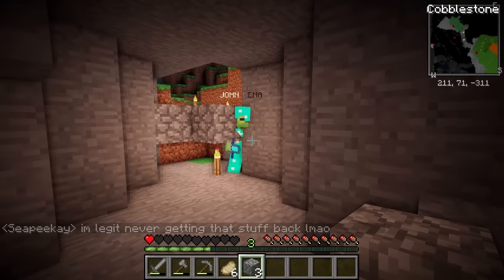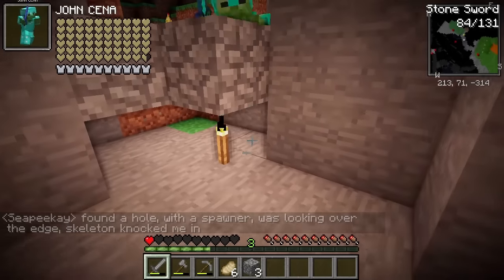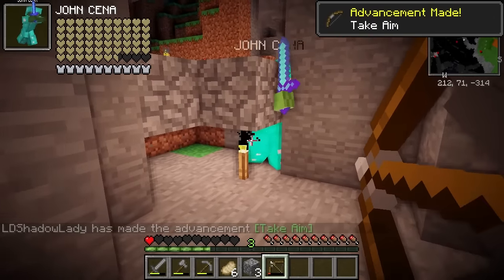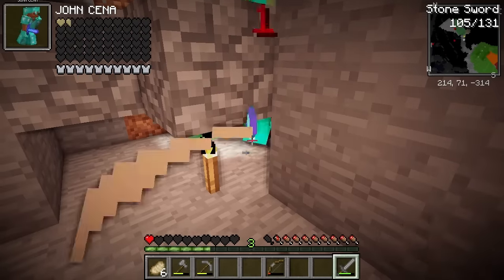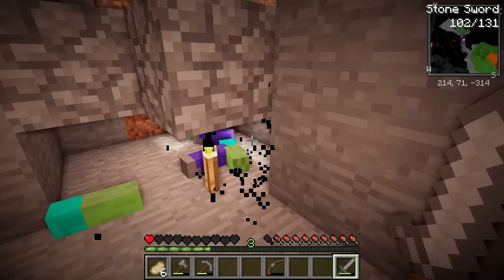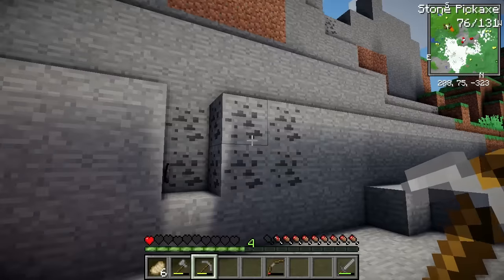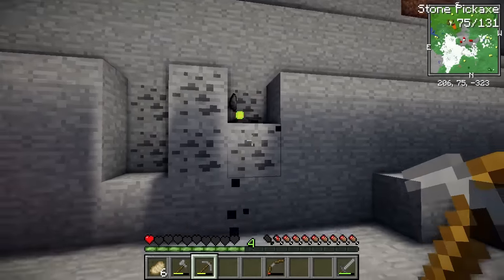Maybe I can kill him from here. I wonder if I would get his stuff if I kill him — that would be amazing. But it's going to take forever. Three days later. Okay, we're almost there, he's almost dead. Nothing! He dropped absolutely nothing at all. I'm so unlucky. And now I'm scared to even mine this coal because I feel like another John Cena is going to pop out — but I need the coal!